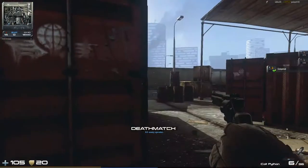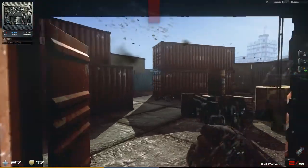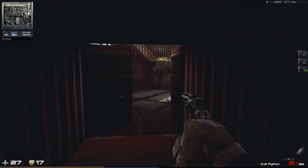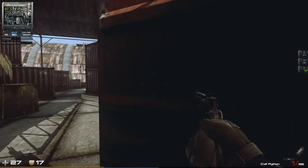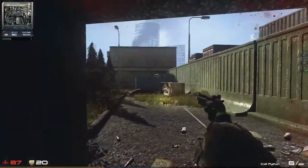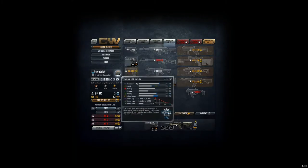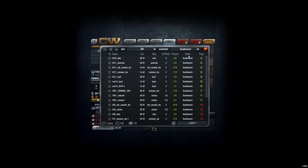Okay, here we go — let's jump into a deathmatch just to show you some action. I'll deactivate my main weapon so I have the pistol only, and let's jump again into Terminal 2. Let's use Bay 5 — that's always fun.